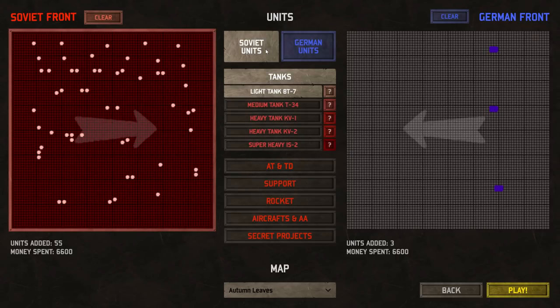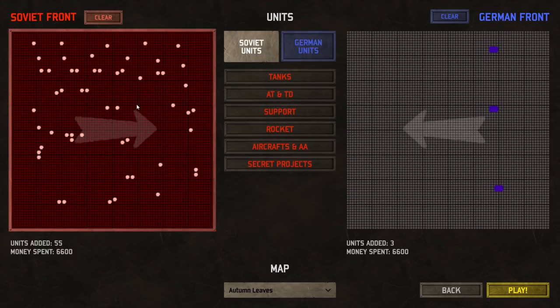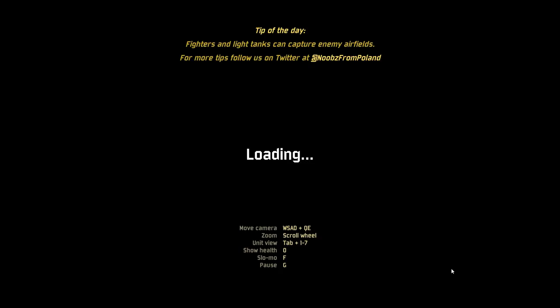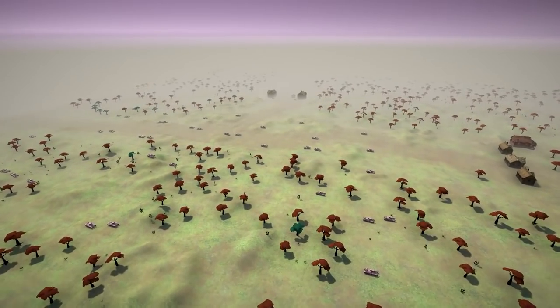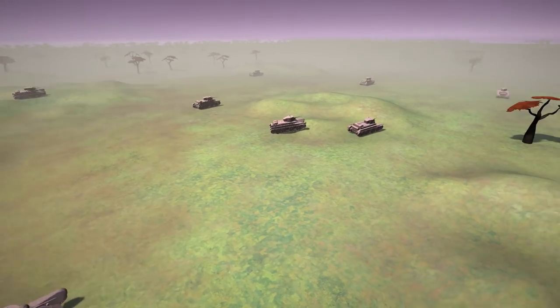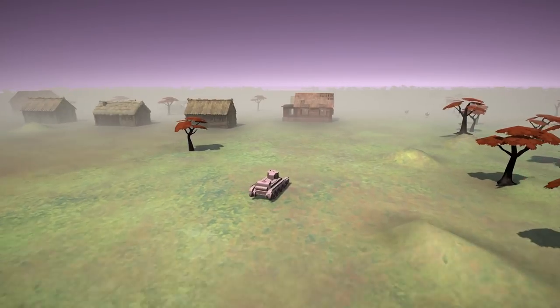You guys wanted to see David versus Goliath. So here we're going to have three of those German Ultra Heavies, and then we're going to have 55 of the BT-7 tanks. A couple of you guys were saying that the BT-7s are particularly great, so we're going to see how well they can do over here on the Autumn Leaves map. Now, these light tanks have a hell of a time trying to carve their way through the armor of the much heavier tanks.